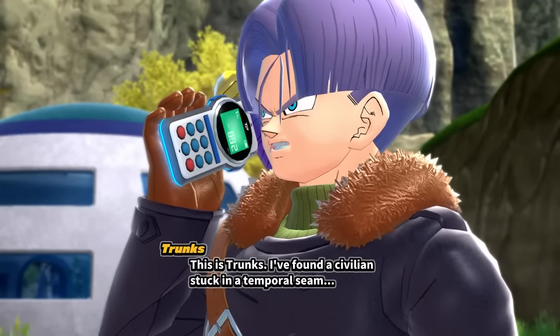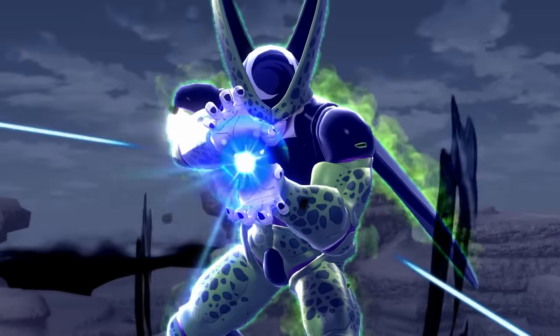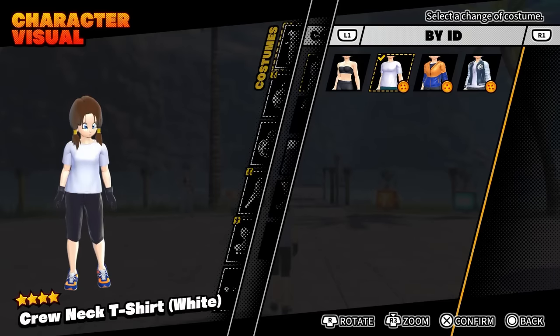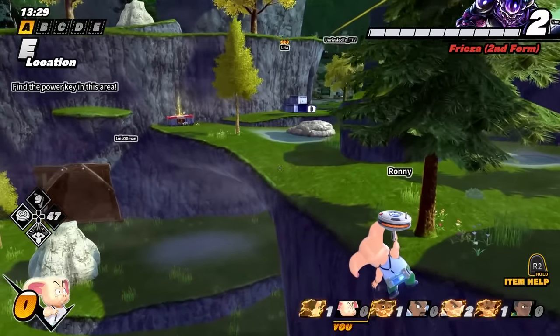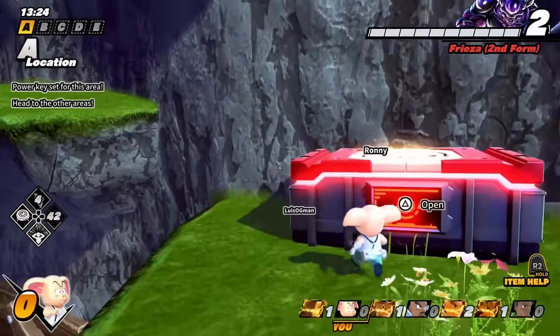Dragon Ball The Breakers' tutorial offers a quick explanation about temporal seams causing supervillains to show up where they're not supposed to, but it's not much more than a thin excuse for why these endless multiplayer battles are happening. When you play as a survivor — either a customized avatar or one of the weaker characters from the show — you'll scramble to achieve several goals in order to send the invading villain, called a raider, back to where they came from, or escape or destroy them entirely.